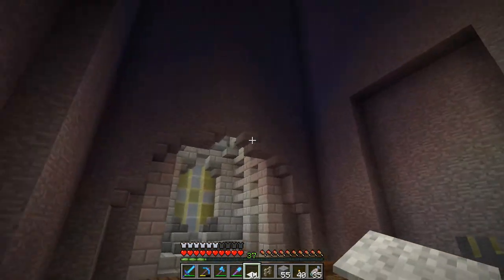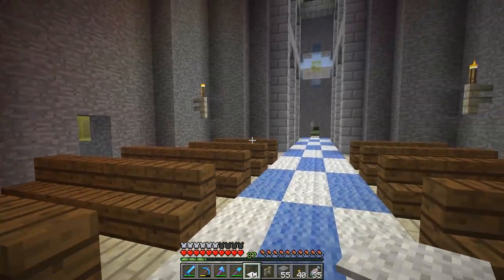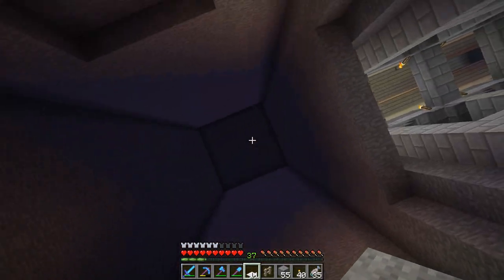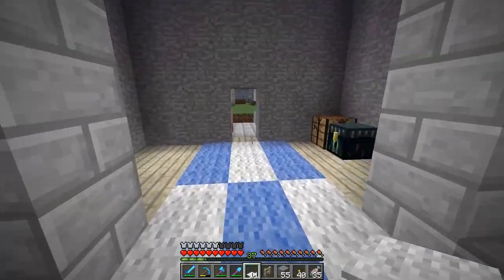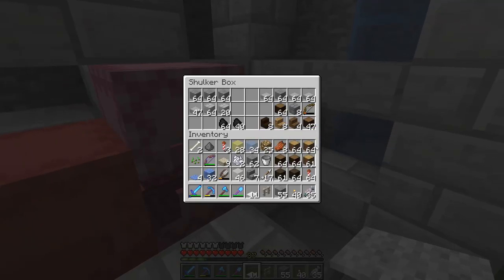In today's episode, we're going to be tackling this room a little bit more. Last episode we handled the altar of the cathedral, and in today's episode I'd like to get some detail on the walls here and get this all sorted out, because that looks pretty terrible. I think I have an idea that would be pretty cool.